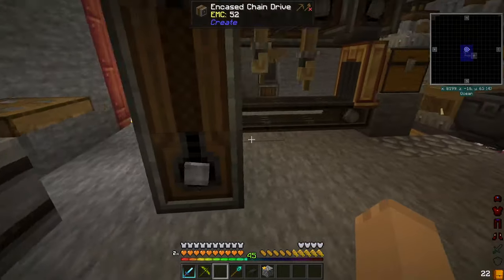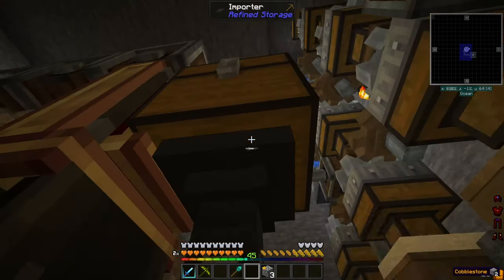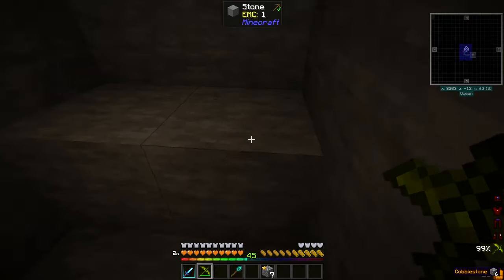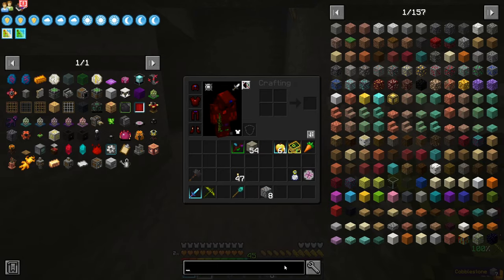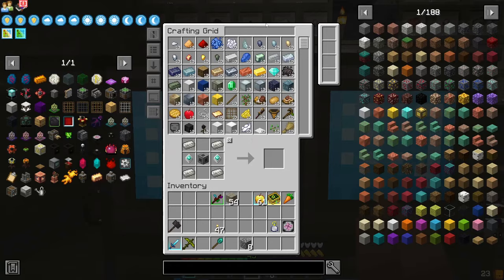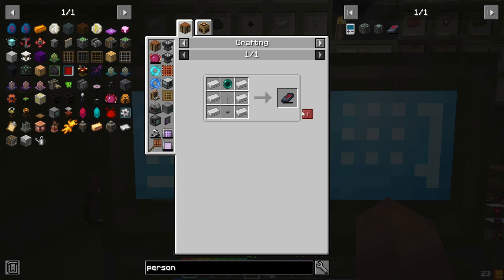We're going to need a wrench. Come down here and place this right here. I've got to check here real quick — a shrink device. Yes, we do have those in this pack. I've never played with the personal shrinking device before, but I know how much fun they can be.